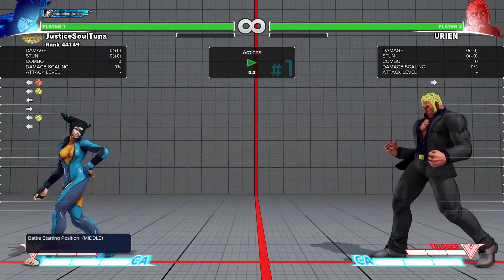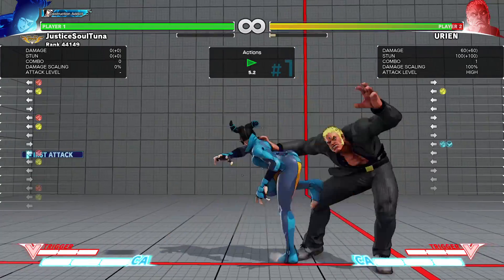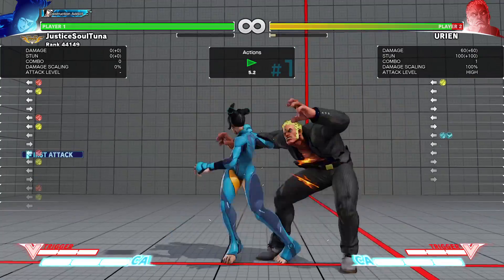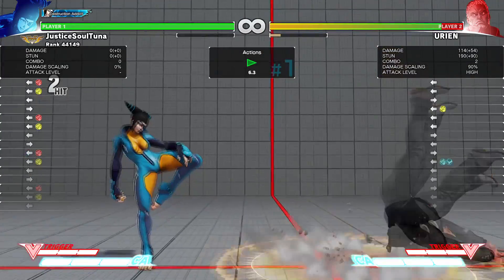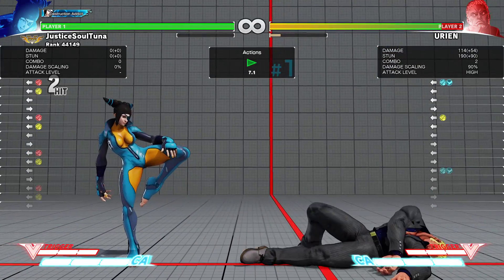Basically, the target combo can act as an easy trap for people running up, as it will only work if the medium punch connects. You can freely press medium punch and then heavy punch, but only medium punch will appear on screen, as the target combo only works on hit or block. Therefore, in the event someone dashes up, they will collide with the medium punch, and the heavy punch will knock them away.